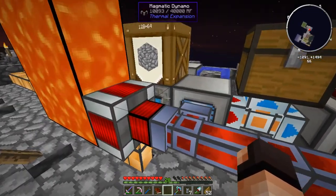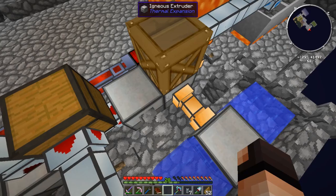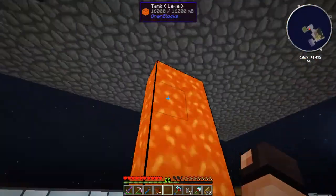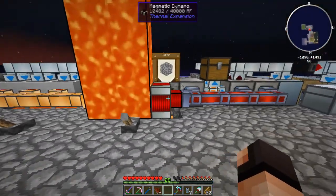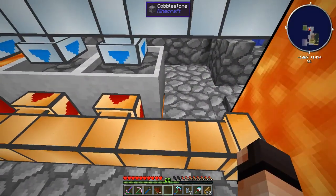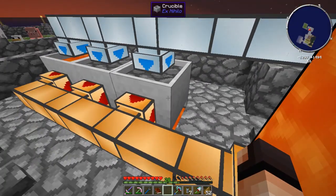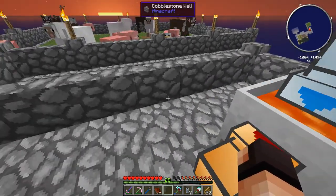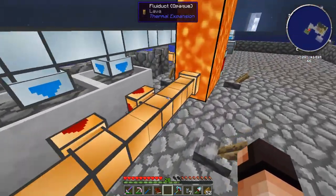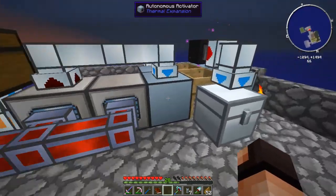This igneous extruder — one igneous extruder is doing more than okay with all this cobblestone usage. However I'm going to keep my eye on this tank of lava. I don't expect one magmatic dynamo to be using that much, but if needed I have space here to expand my lava creation — I got two more slots where I can easily add another crucible on the sides. I could probably add a couple extra ones if I expand in that direction, but I don't expect to run into issues with lava at this point.